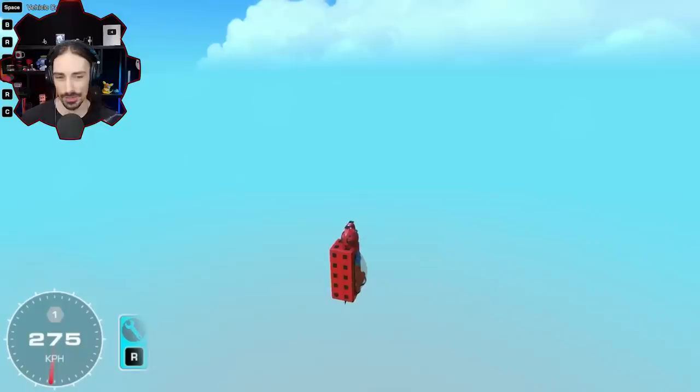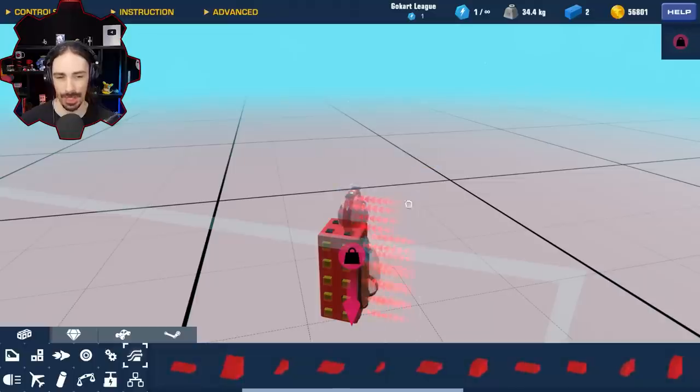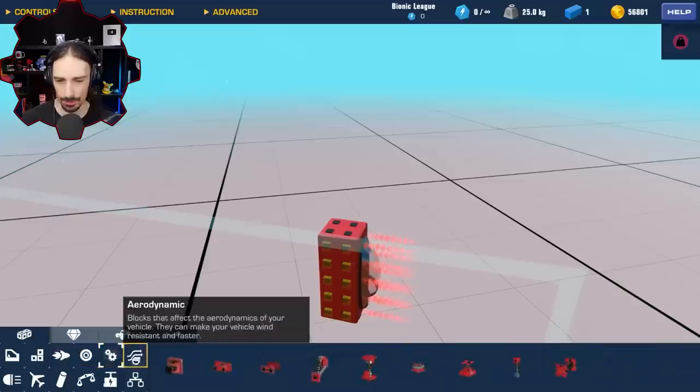Now to contrast that with a single gimbal jet — wow, that's a big difference. 274 kilometers per hour, which is almost 250 percent faster. But that wasn't just all thrust power — the gimbal thruster has a much slimmer profile, so it wasn't nearly as hindered by aerodynamics as the inflatable balloons were.